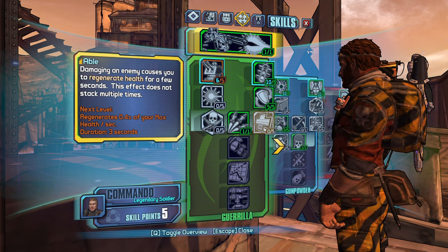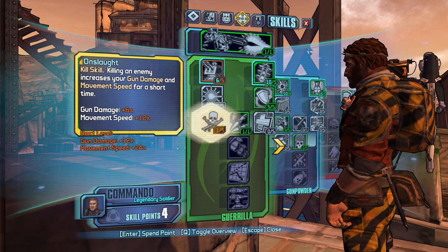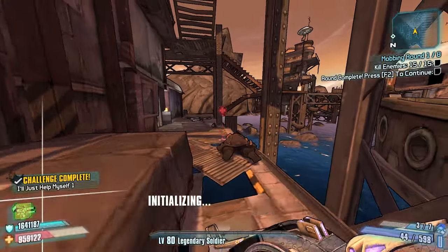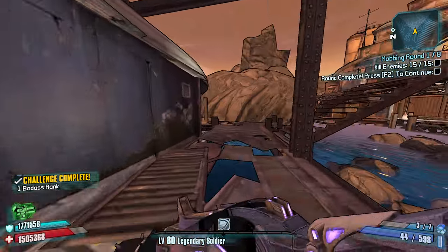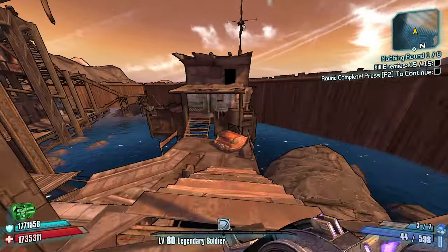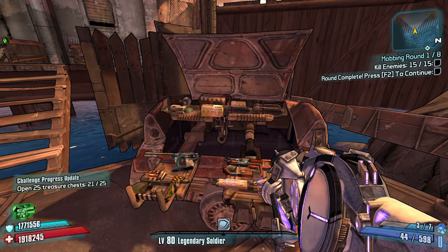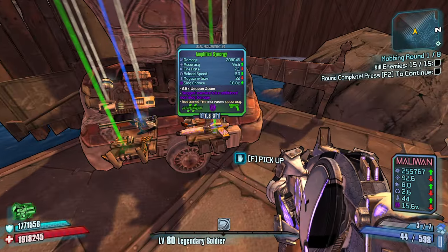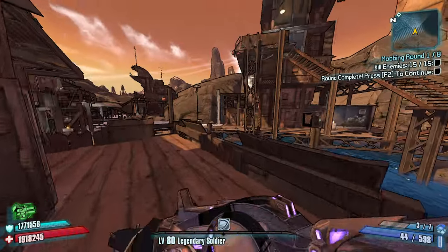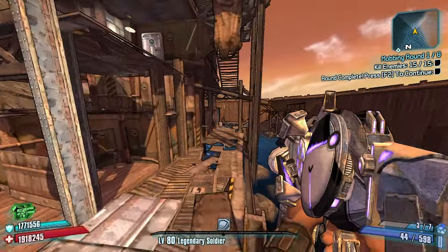We want more grenade capacity, so that's what we're going to do. 15 out of 15 - I think we're good. I don't need to search around too much here. I have to drive my sister to physical therapy here in a little while.